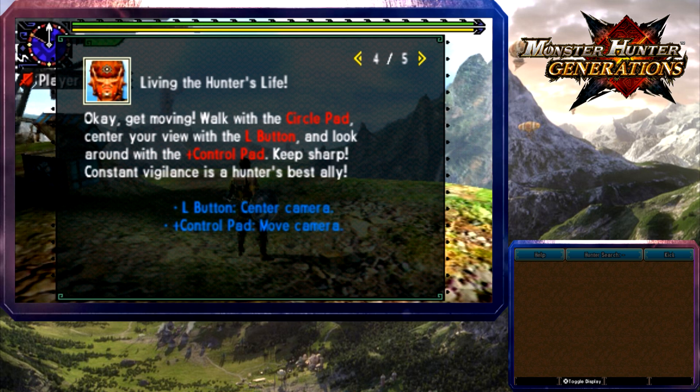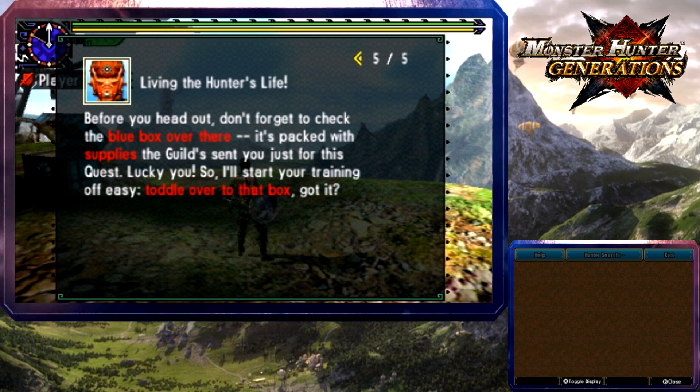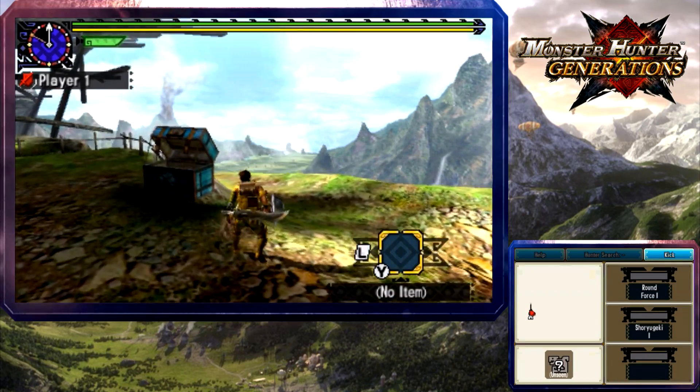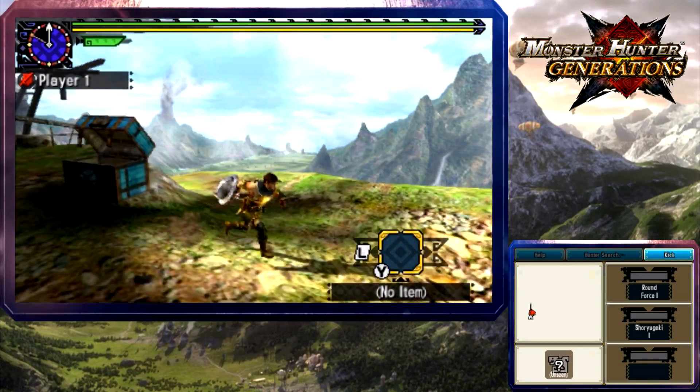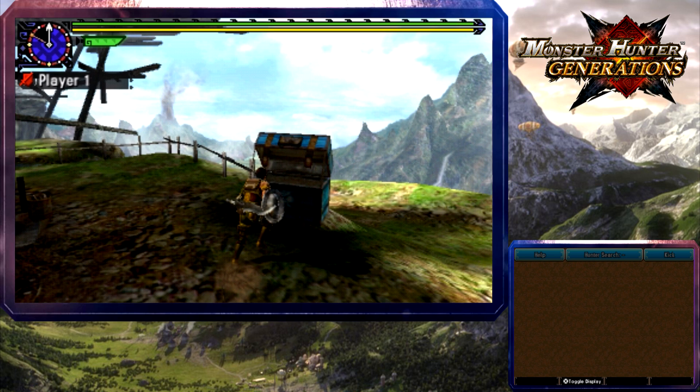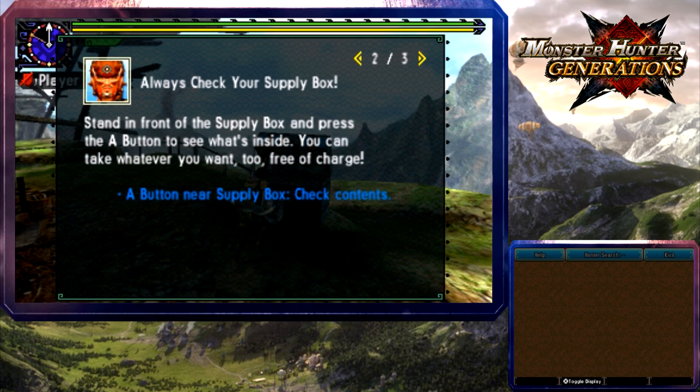Moving the circle pad controls your movement, and the L button controls your view. Check the blue box — a pack of supplies. Free loot! Toddle over to that box. This charming supply box comes chock full of items sent by the guild, so you know it's good for you. You'll always want to check what freebies you can use each quest. Press A in front of the box to take whatever you want, free of charge.